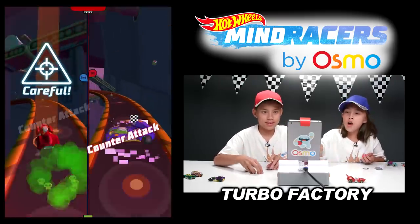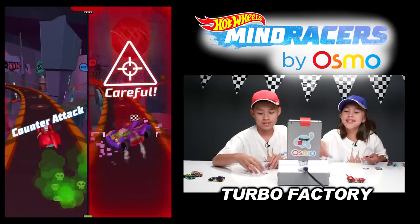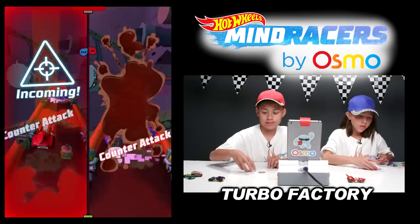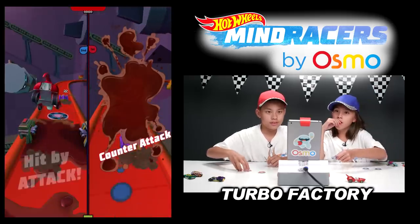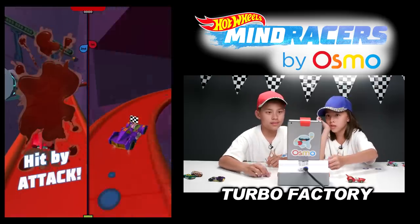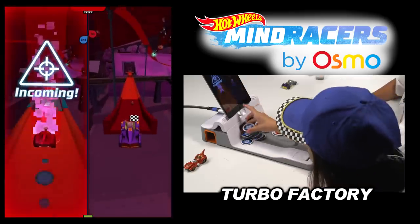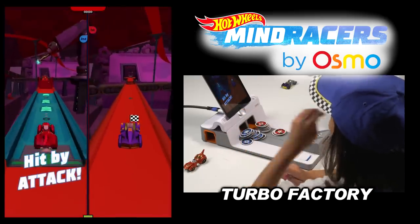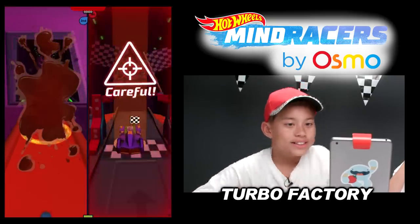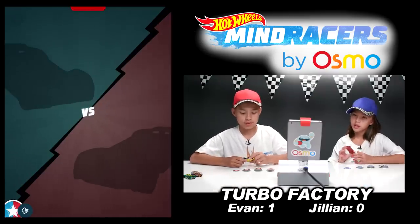He's using his star power — sour gas! They're together on the track now. Incoming — you got hit! Everything's on the power-up. Evan wins this Turbo Factory round.